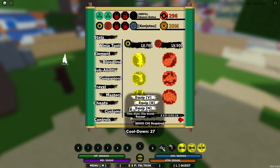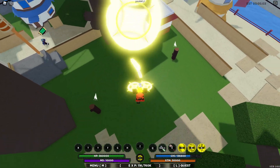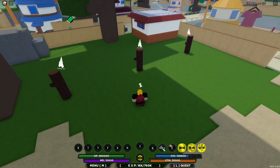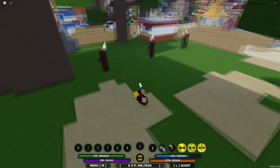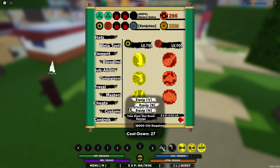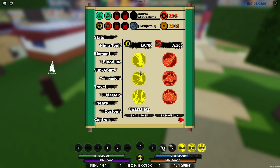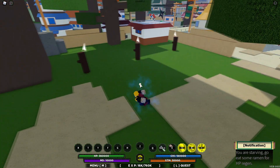The last move is Time Style Star Bomb Barrage. It shoots out a star projectile dealing around 4,000 to 5,000 damage per hit. It's not the best of the three, but I think they added it to nerf the bloodline a bit and balance it out, which is fair enough.